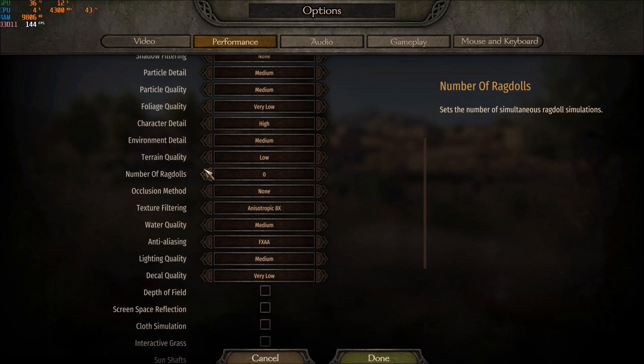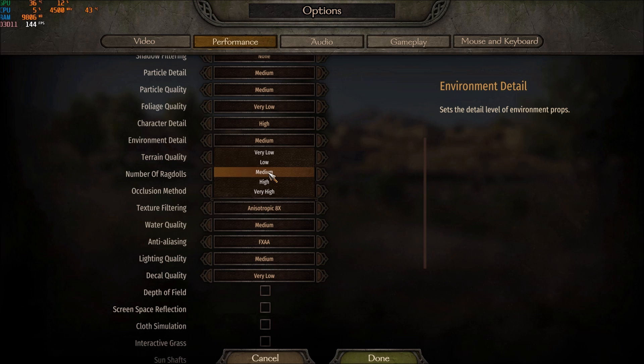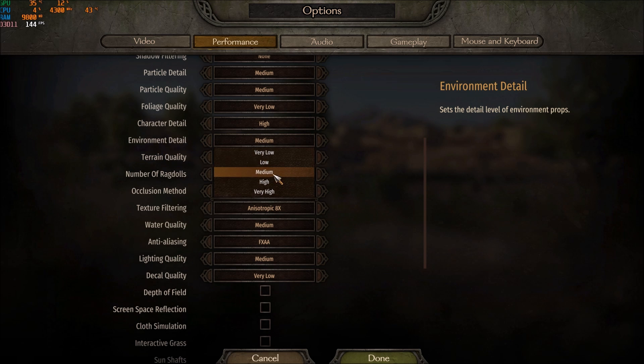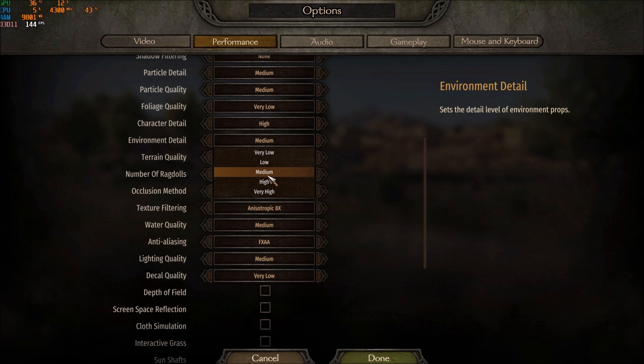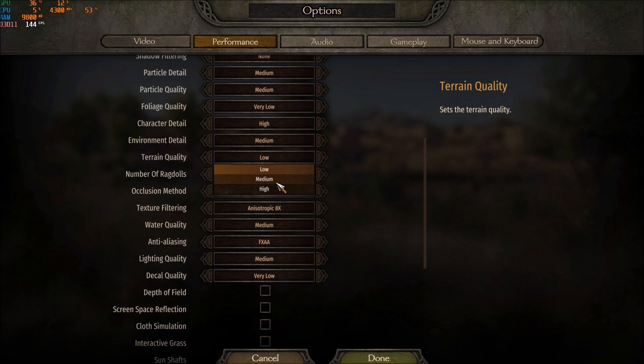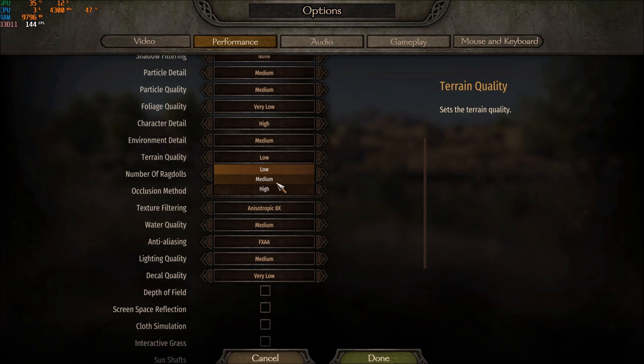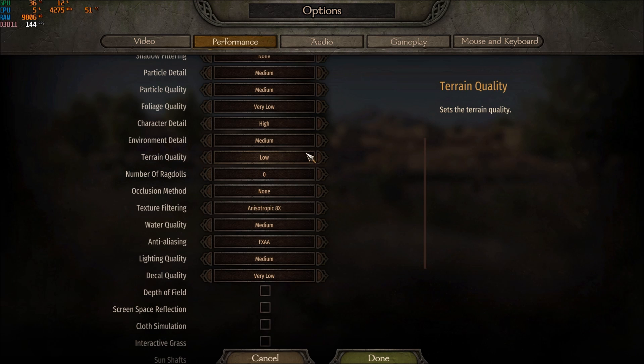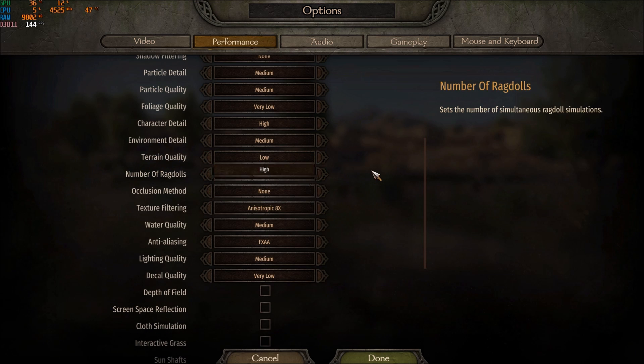For Environment Detail, I recommend medium — I didn't see a huge difference between high and medium, and you get a few more FPS. Terrain Quality was a bit different on my laptop; comparing medium and low, I was losing around 5 FPS at medium. So depending on your computer, go with low on a weaker machine or medium on a decent one.